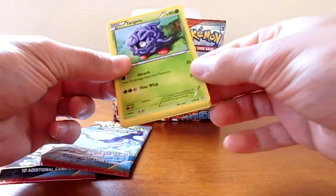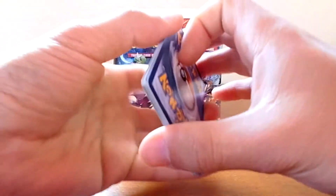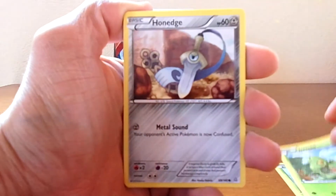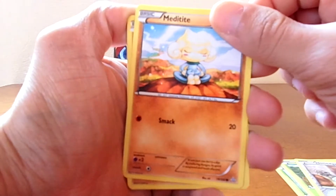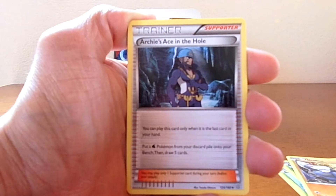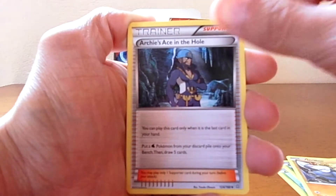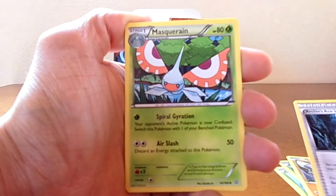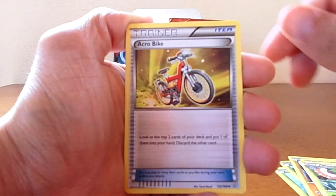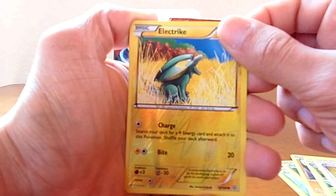No EXes yet, kind of disappointing, but we will find them eventually. We have a Tangela, Trickle, Honed, Meditite, Brilbur on commons. There's an ace in the hole trainer, a Masquerain, an Acrobike, and a reverse holo of an Electric — just a common reverse holo.